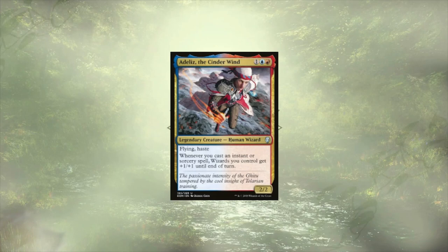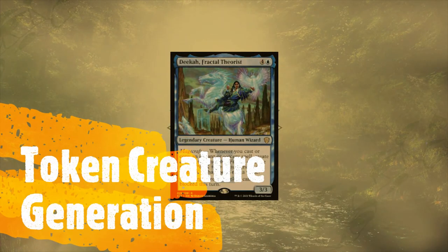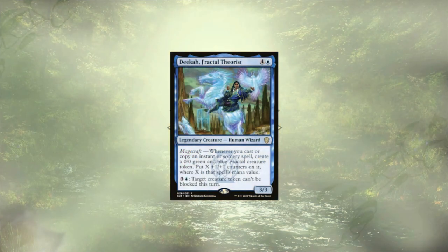We've divided the cards into a few different categories in terms of the rewards they're offering us. Starting off with creature production: we only have 21 creatures in this deck, and that could leave us wide open to some serious crackback. Luckily, we have ways of generating a ton of token creatures to protect us. Starting off the list, we have Dika, Fractal Theorist, who is going to create us an X/X Fractal creature where X is the mana value of the spells that we're slinging. She comes with the added benefit of being able to make one of our tokens unblockable at the cost of 4 mana, and can do this repeatedly.